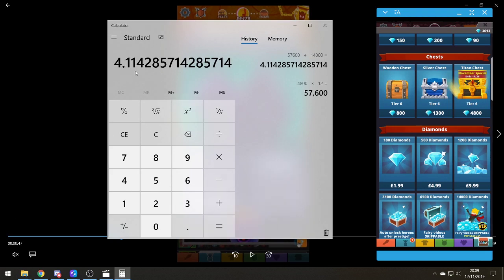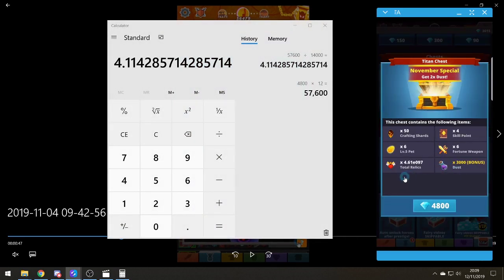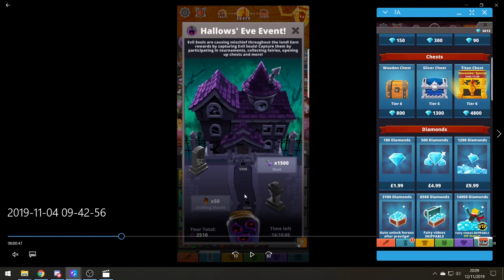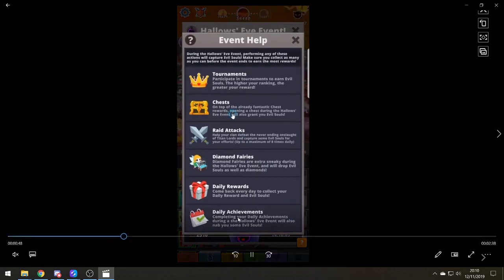Even accounting for remainder diamonds from drops, you'd need a minimum of around £400 to buy 12 to 14 titan chests to complete the event. The point was there was literally no way to complete the event without spending money, or unless you had somehow saved 57,000 diamonds before the 14-day event started - which, unless you were an endgame player, there's no way you'd have known to save that amount.